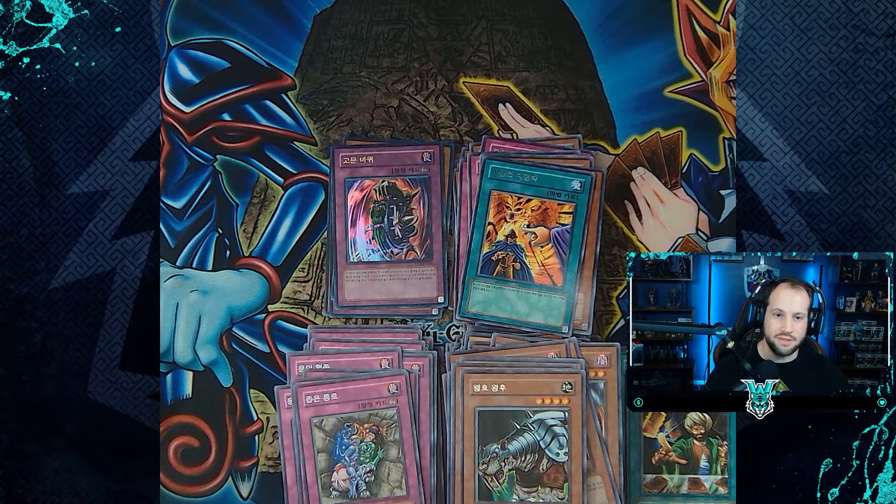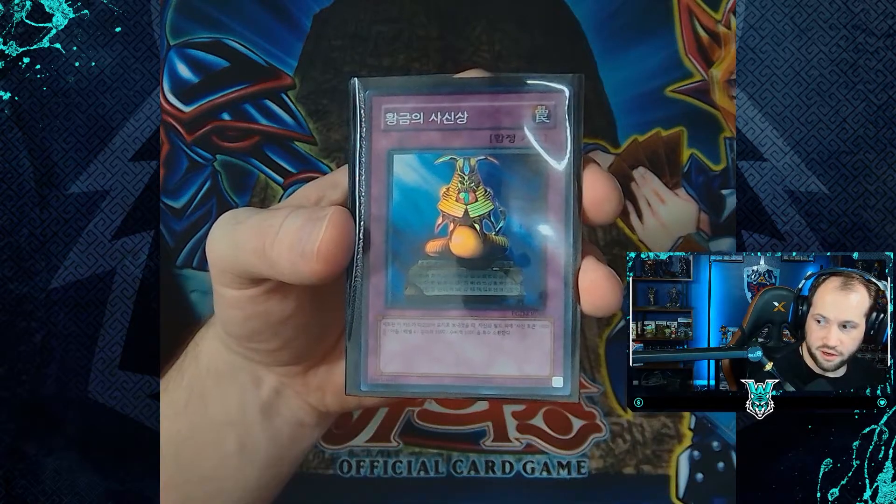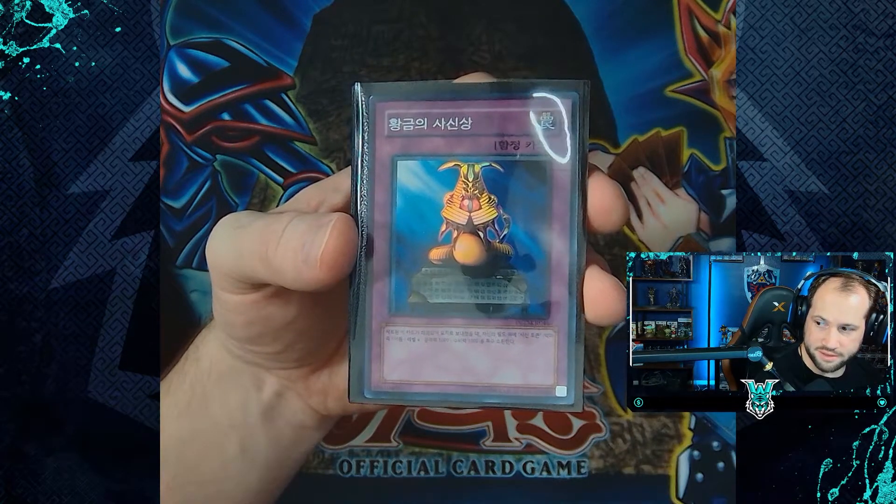It was awesome to finally see some different ultra rare and super rare cards out of the Pharaonic Guardian — I was starting to get worried I was going to have a three-for-three with Guardian Sphinx and Mystical Knight of Jackal. I'm going to quickly organize these cards for a holographic review of the super rare and ultra rare cards. Starting off we have Statue of the Wicked.